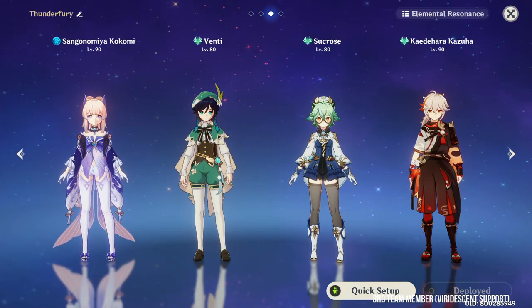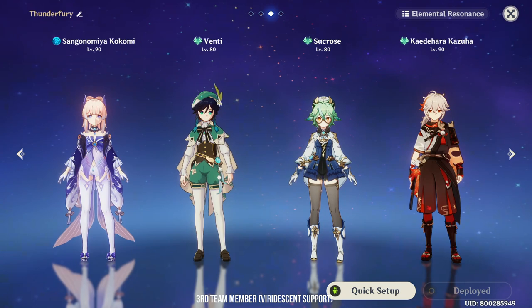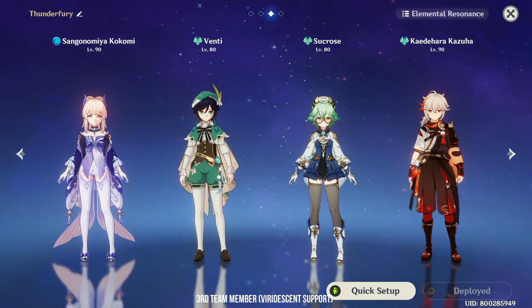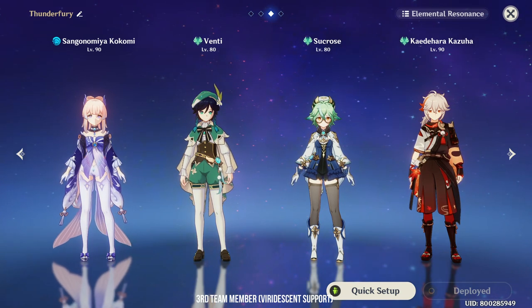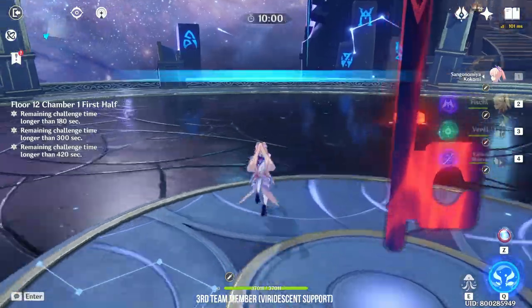For your 3rd member, you will want a Viridescent support. Kazuha, Venti, and Sucrose all fit into this team nicely. Sadly, Jean and Sayu don't, because you don't need another healer — Kokomi is more than enough. Basically, all you need to do is swirl in between switching your characters for the Viridescent debuff. Kazuha, Venti, and Sucrose also provide a lot of crowd control for the team.